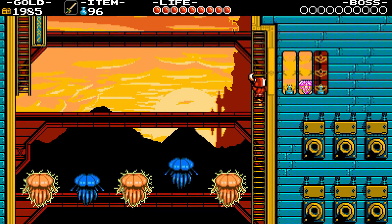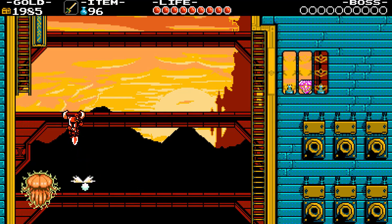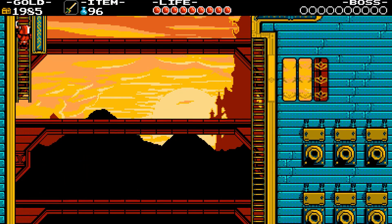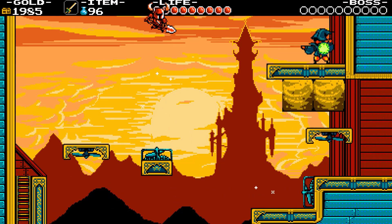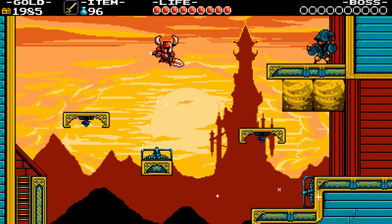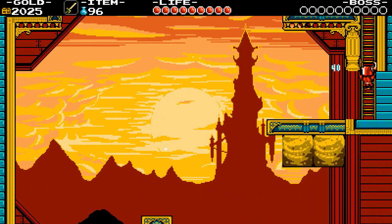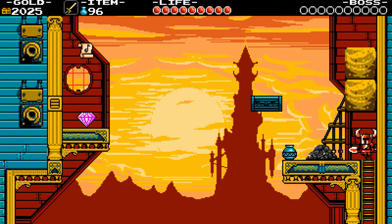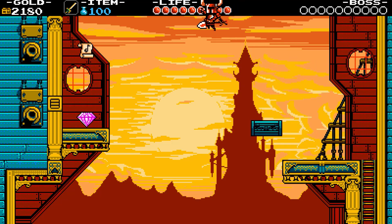Now you need to time it so the enemy isn't electrified when you bounce off it to get to the ladder. You need to go to the top right and avoid orbs to get there. Dig everything, get on the blue platform, use the dagger to get to the other side, grab the music sheet, and don't forget to break the left wall.